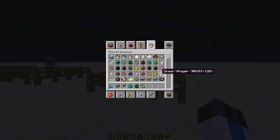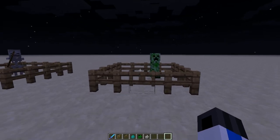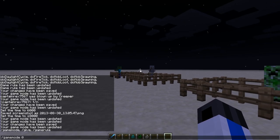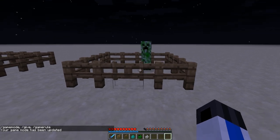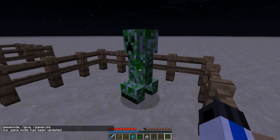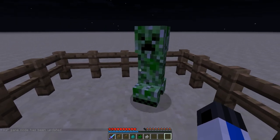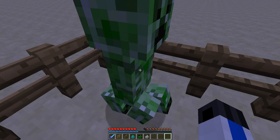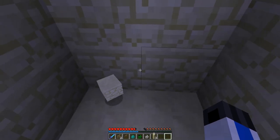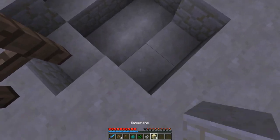And then these are all passive mobs. So the last thing I'm going to do is show you that it does not work with a creeper. He won't follow me or anything, but if I get near him, he will blow up. And if you walk away, he won't stop blowing up for some reason.